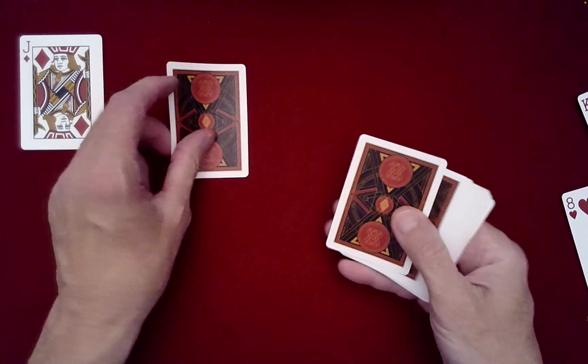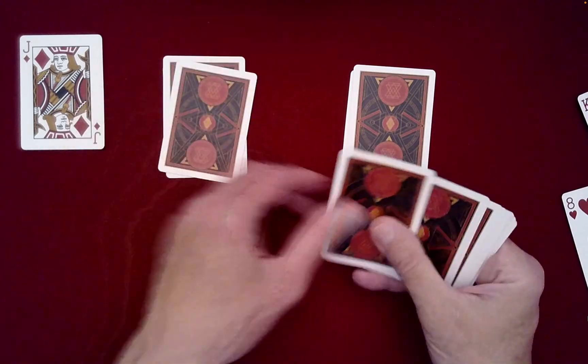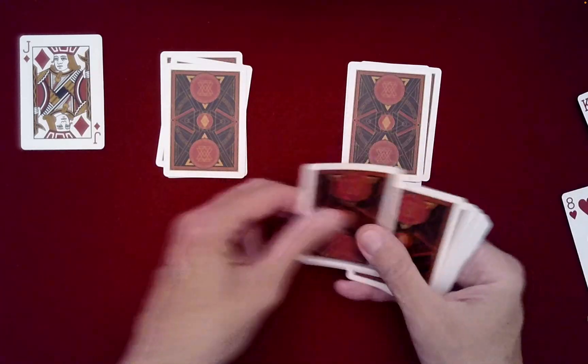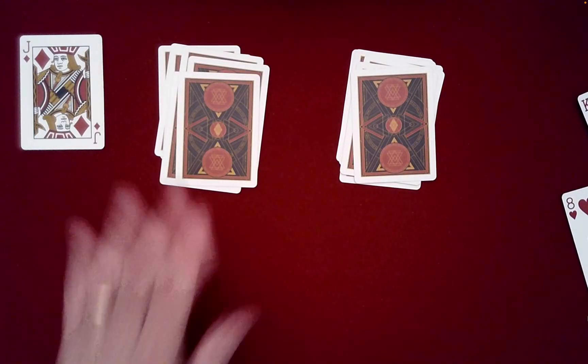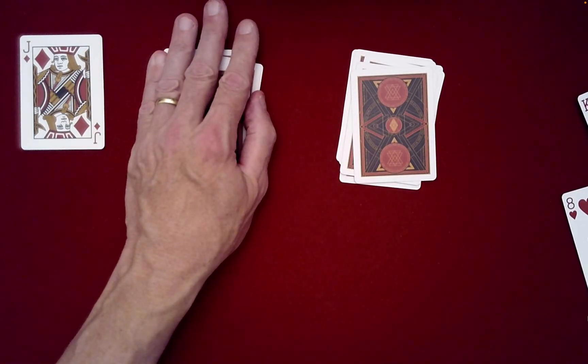When you go to deal left, right, left, right, the packet on your left will have one more card than the other — just like that. That's where their card will be: in the larger of the two packets.